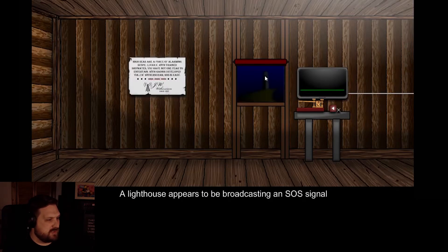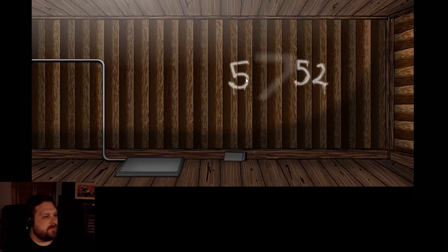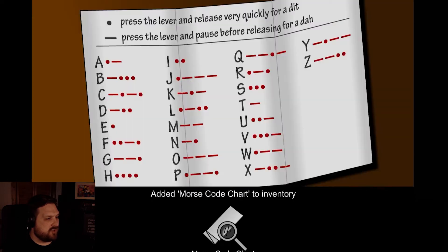What's going on? Can I see that? I like how it appears to be broadcasted in an SOS signal. Click up here. What do you do? Hello. 5752. Where are you? Morse code chart inventory.